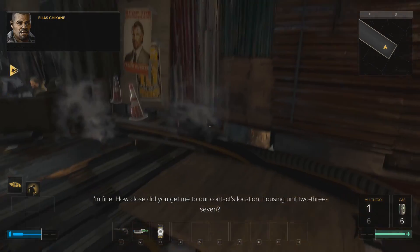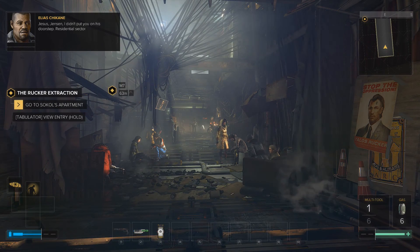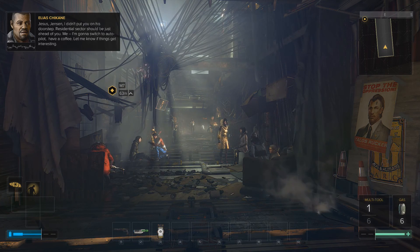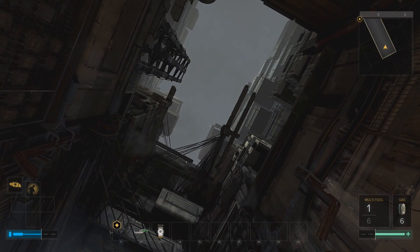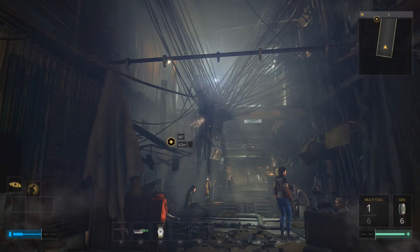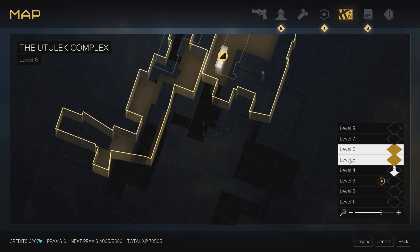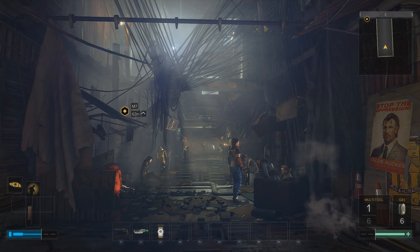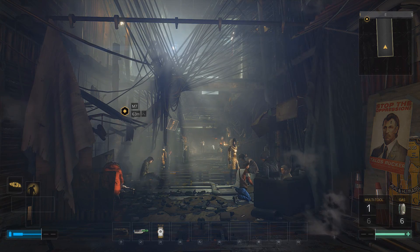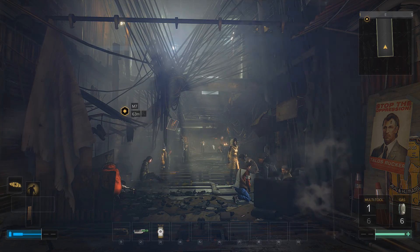Still got all your parts together? 'I'm fine.' 'How close did you get me to our contact's location?' 'Housing unit 237 - I didn't put you on his doorstep. The residential sector should be just ahead of you. I'm going to switch to autopilot, have a coffee - let me know if things get interesting.' Apparently he just literally dropped me off somewhere and now I'm in Golem City. This place looks very charming - eight levels! This will probably take some time to explore. I think I have enough for one episode now, so let's call it a day. In the next episode we'll have a look at this place. Thank you for watching and see you next time.